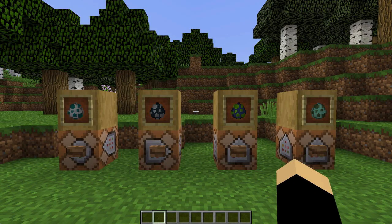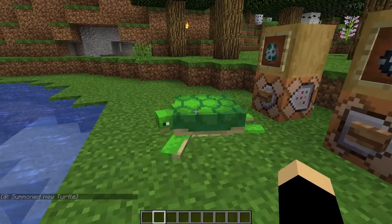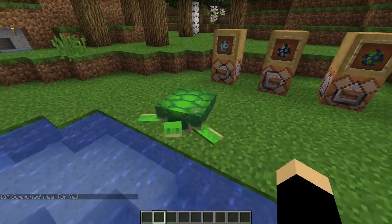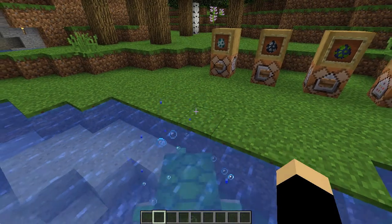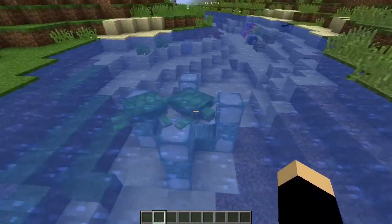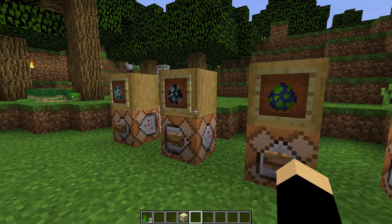Now I'm going to show you what the new mobs actually look like. The first one is turtles — if you press this button you can spawn a turtle. Turtles can be bred using seagrass; the turtle will bury itself in the sand, lay eggs, and in 10 to 15 minutes the egg will hatch into a baby turtle that grows up into an adult.